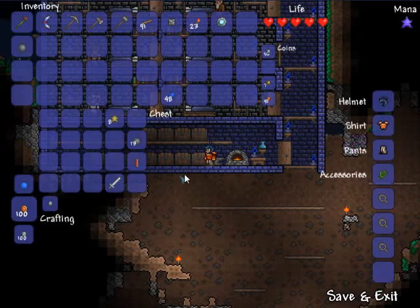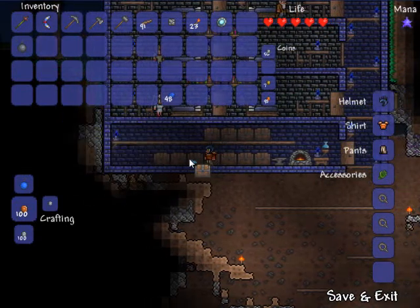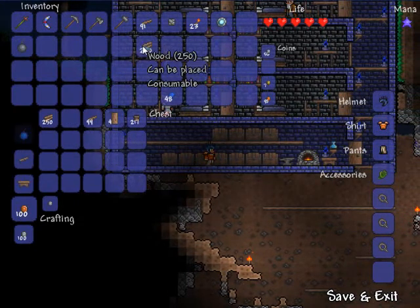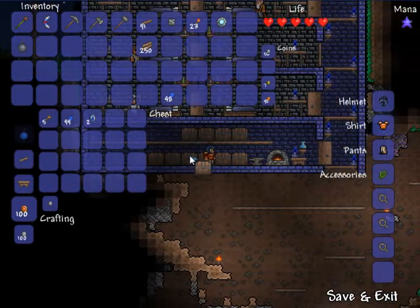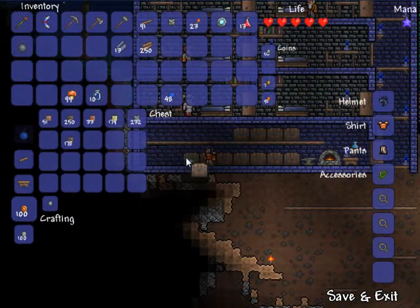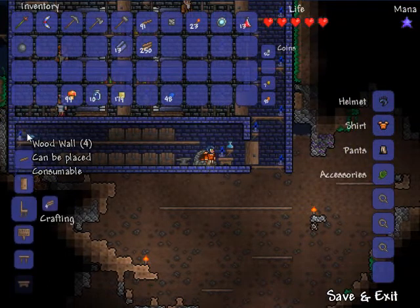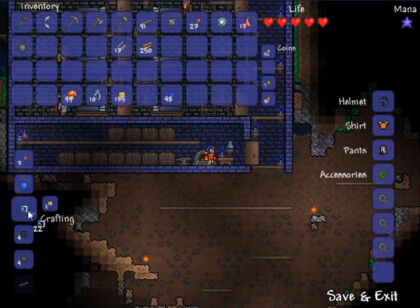I also built a silver broadsword because pretty soon I should be able to make the Blade of Grass, a pretty good weapon. I sorted out my items into these boxes. I'll take some wood — shouldn't need much. I need to make another bed. The cool thing about the underground jungle is that I can actually make a spawn point down there. Even though it's underground, those golden shrines we saw — I can use one as a spawn point if I just stick a bed in it and turn it into a normal house.